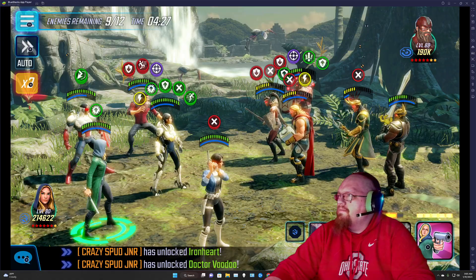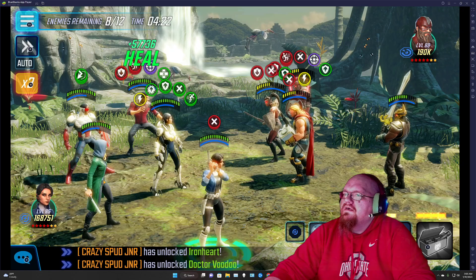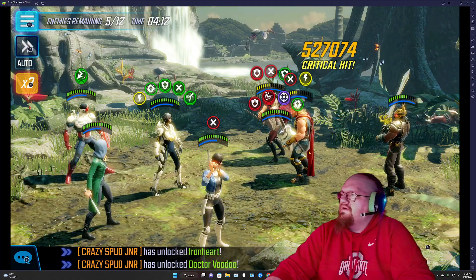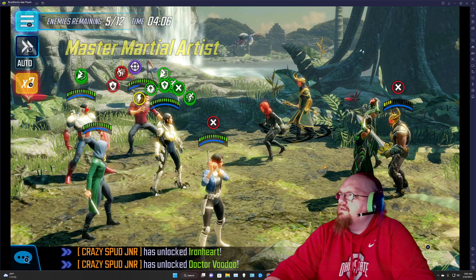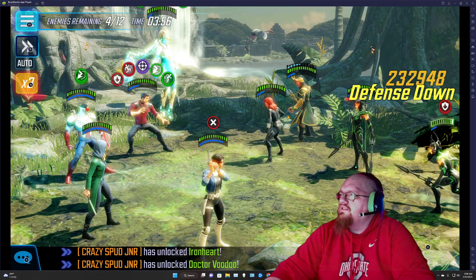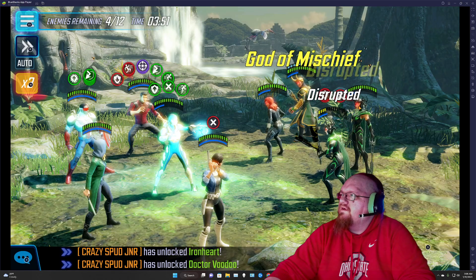I want to use basic on Red Guardian from Sharon Carter. Now I'm going to use another basic from Maria Hill. When you use the ultimate from Shang-Chi, that just clears things. For the most part, the remainder of the match I am trying to save ability energy, so I'm going to be doing passives.